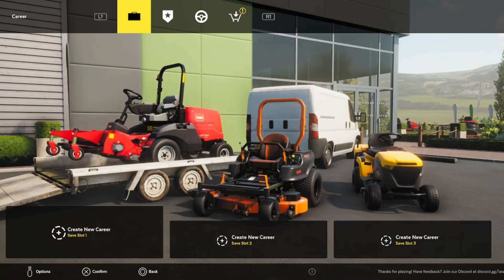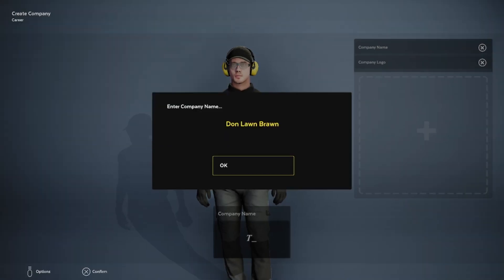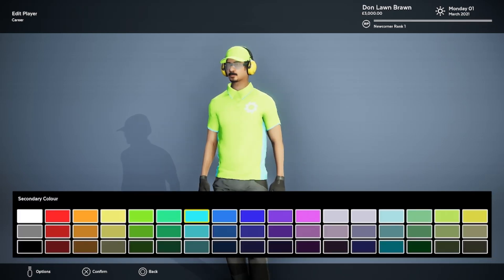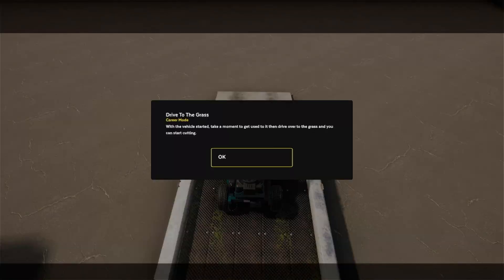It's getting me pumped up to cut some grass. Company name — Dawn Lawn Brawn. When you're driving a lawnmower, sometimes you got to get close to the road and people need to be able to see you, so we're going with lime everything. And just in case they missed the yellow, here's a blinding blue as well.